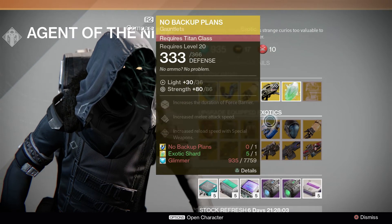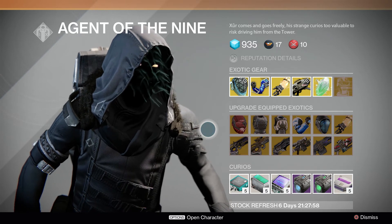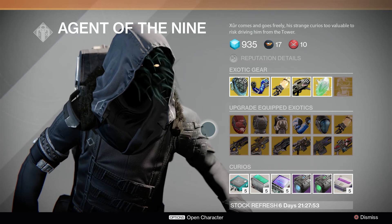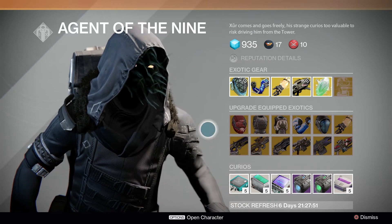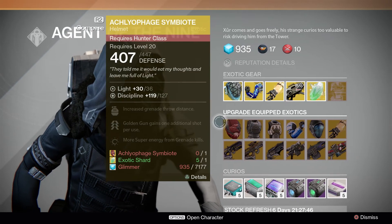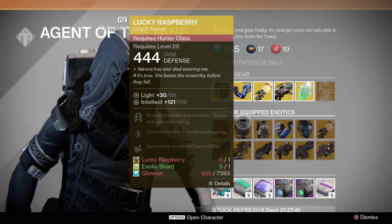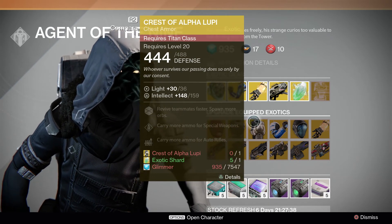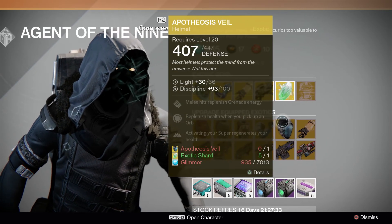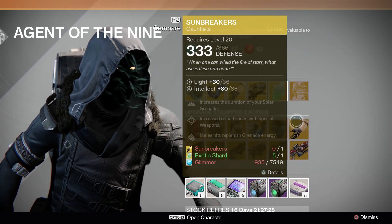We also have exotic shards, and the engram of the week is the chest body armor engram, which is 23 motes of light. The upgrade equipped exotics option lets you upgrade exotics you already have for better stats, or if you still have the level 30 version you can upgrade it to the level 32 version. For the Hunter class: Lucky Raspberry and Crest of Alpha Lupi. For the Titan class: No Backup Plans. For the Warlock: Apotheosis Veil and Sunbreakers.